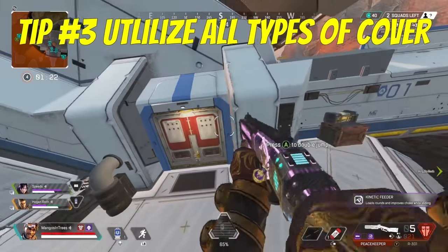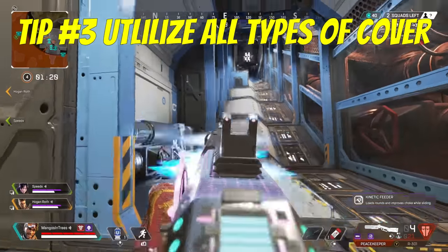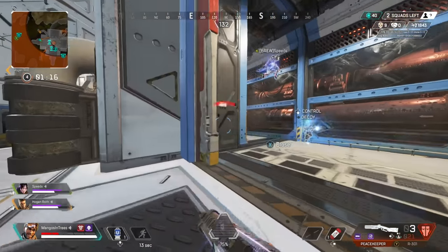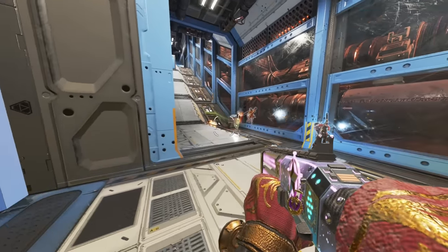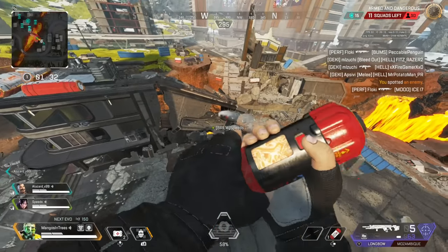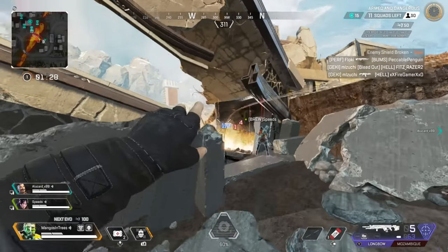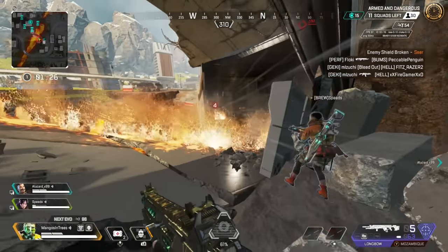Tip number three: learn to abuse cover. This is the best way to get an edge in any fight and do so quickly. In this tip I'm going to elaborate on some little details that most players overlook. All of these will help with the process of mastering your surroundings, which is crucial to becoming a great player in any FPS.